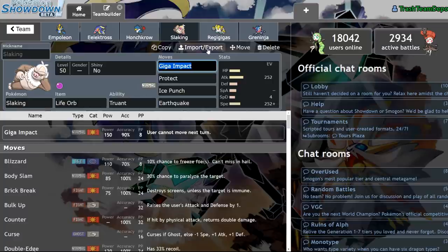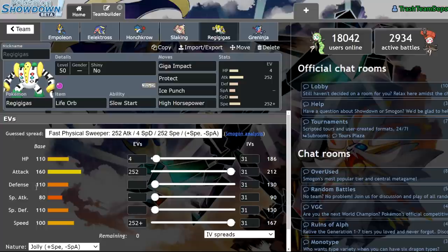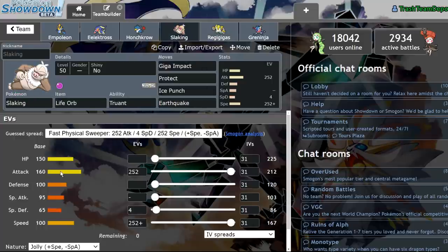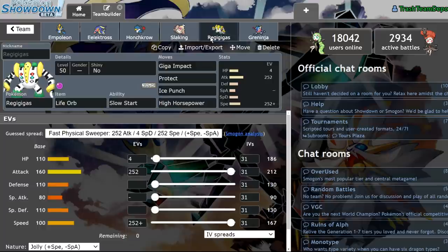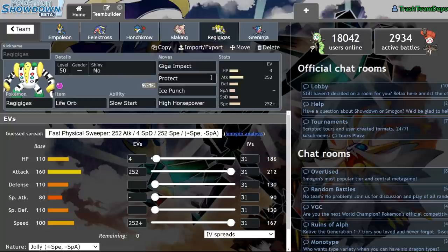Number four is going to be Slacking, and I put it next to Regigigas for comparison. They actually have very similar stats, which is funny because Regigigas is a Legendary and Slacking is just a regular Pokemon with a bad ability. They have 160 attack and 100 speed, meaning they hit for the exact same damage and are the exact same speed tier. However, Regigigas opts for more all-around bulk with 110 HP, 110 defense, and 110 Special Defense, where Slacking actually has more physical bulk with 100 defense and 150 HP, but lower Special Defense with only 65. The doubling of HP with Dynamax and the 150 HP overall — 40 more over Regigigas — is actually a pretty solid thing in Slacking's favor, because you have the option to Assault Vest it, making it extremely bulky.